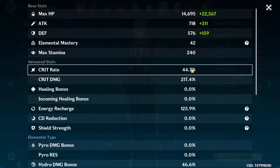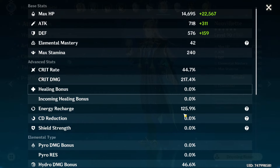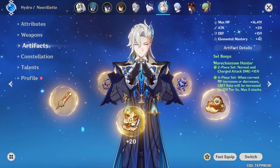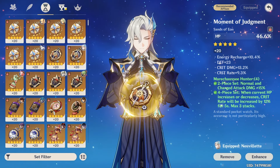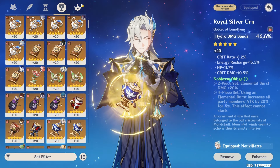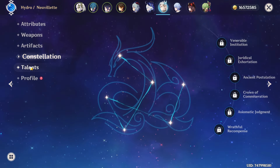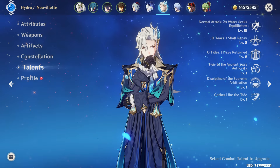Our Nuvelet is on 44 crit rate, but this goes up to 80, and 217 crit damage - thanks much to Favonius. And 125 ER, just for that little bit of extra energy considering we don't have his weapon on R5 - Prototype Amber, that is. Then we just have him built HP, Hydro Damage, and Crit Damage as you would expect. C0 with 1/0/8/8 talents.